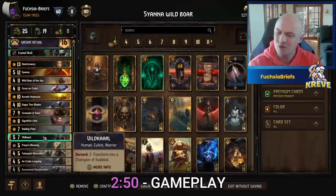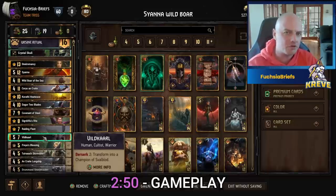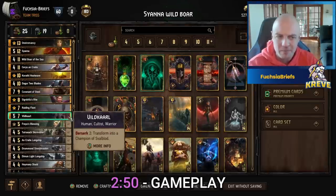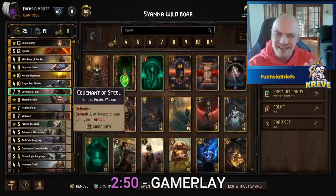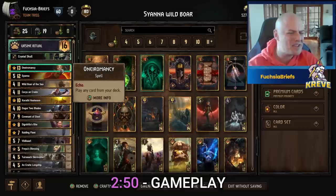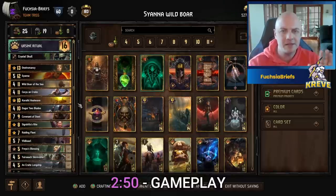We got one Peller, one Squirrel, one Seagull. Two Freya's Blessings - usually to bring back your Longships. The Veiled Carl for a big 12-point play: sink three leader charges into it, and for your final leader charge just sink it into some armor and you get a Bear Abomination. Sigdrift Is Right - usually to bring back the 12-point Champion of Spellblood, but it can bring back a Covenant of Steel or Dagger Two Blades. Heatwave, Aniromancy to get whatever you need, and Crystal Skull is usually good on an Uncrate Longship.